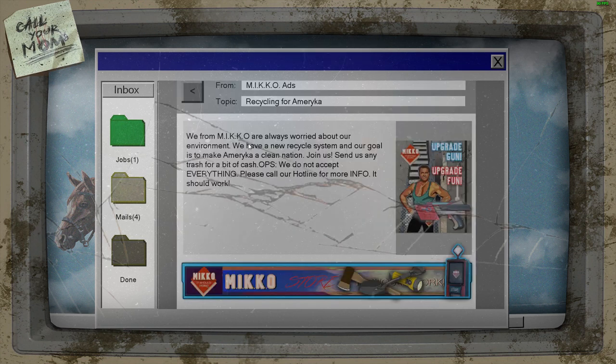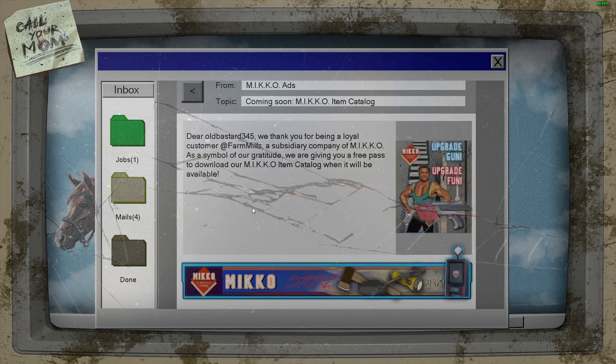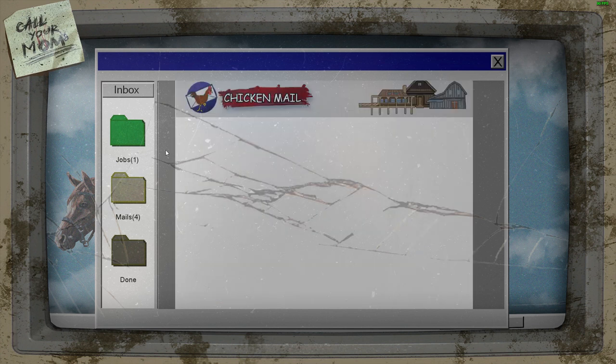Let's just check all these emails quickly. From Miko: 'We are always worried about your environment. We have a new cycle system and our goal is to make America a clean nation. Join us.' Then there's one to win a movie ticket, and another advertising energy pills — basically spam.